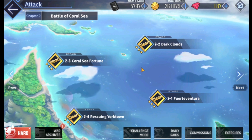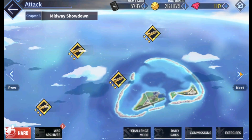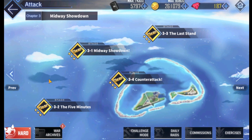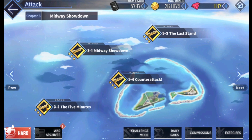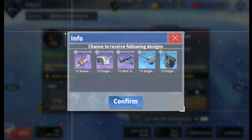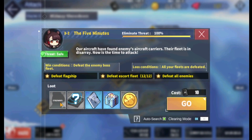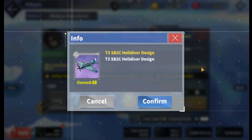That's going to do it for chapter 2 as far as equipment goes. For chapter 3, there are quite a few stages worth farming. At 3-2, you get steam catapults, which are really good for your aircraft carriers. The gold ones are better, but we're going for the purple because that's what we have access to and it's easier to farm.